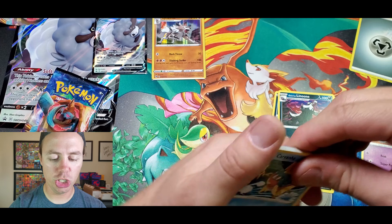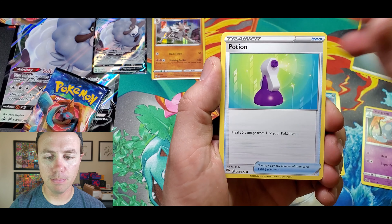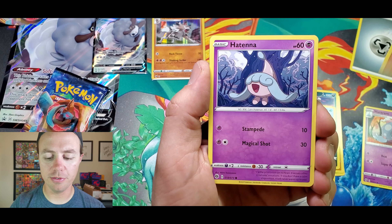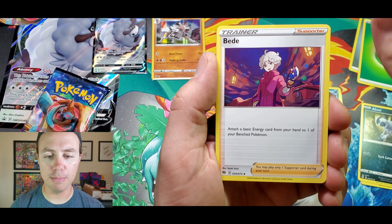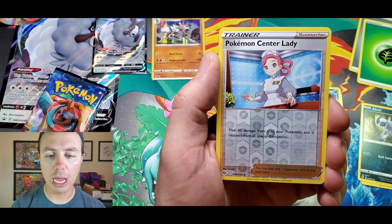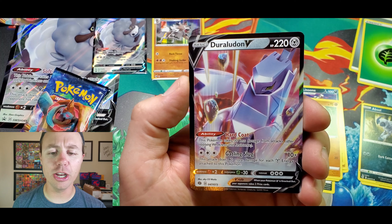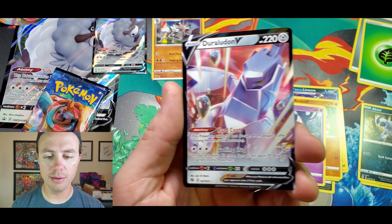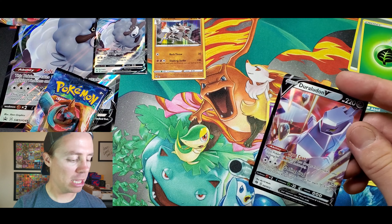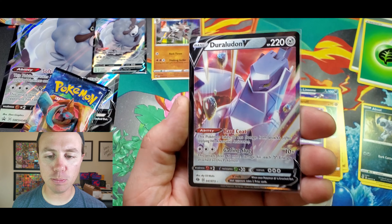Holo Rare — make sure you get the Holo part in there. Pack two: Carvanha, Pokeball, Potion, Rock Rough, Hattena, Fresh Type Energy — absolutely baby! Kabu Kabu, Double, Pokemon Center Lady, reverse Holo, and a Duraludon. Duraludon V — he must be durable — 220 HP.